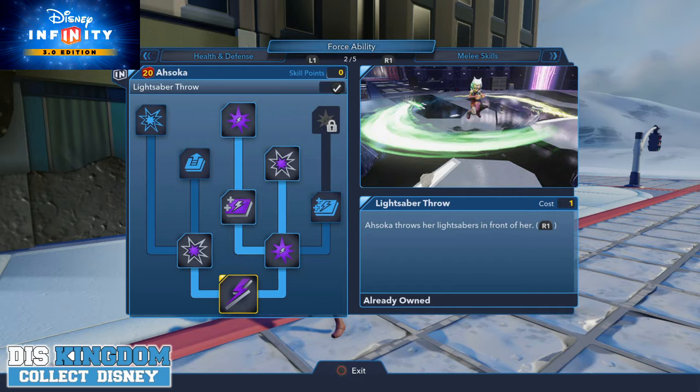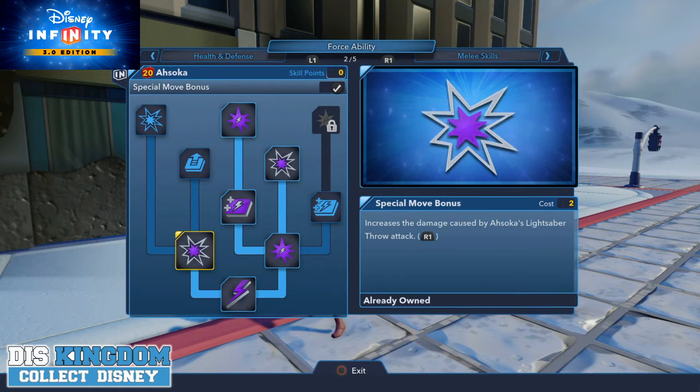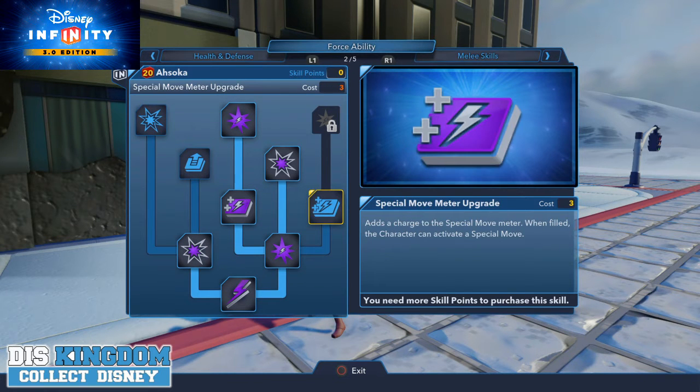Option two for the force ability includes lightsaber throw — she can throw the lightsabers out in front of her as a special move, and she can throw her lightsabers and draw them back by holding down. You can also see options for how quickly they speed up.